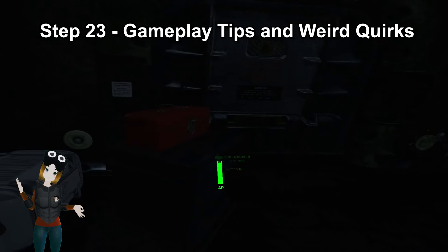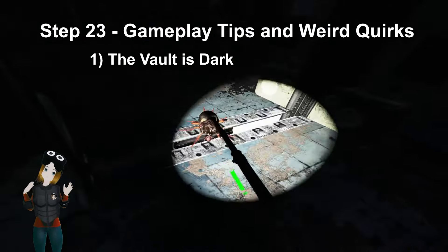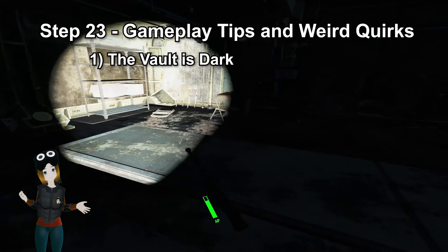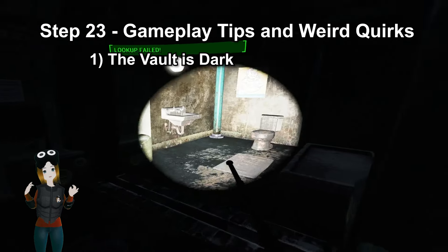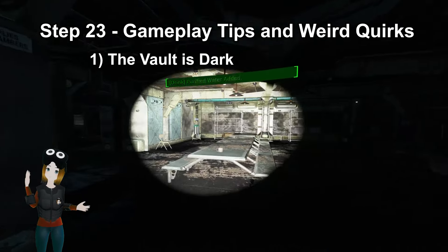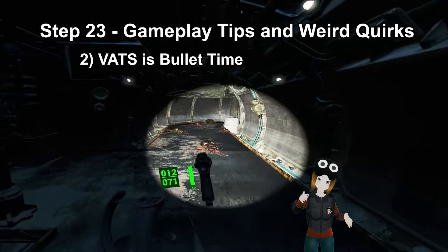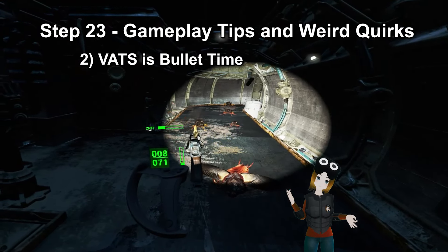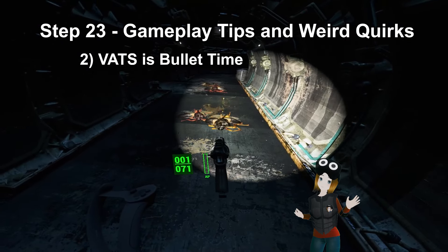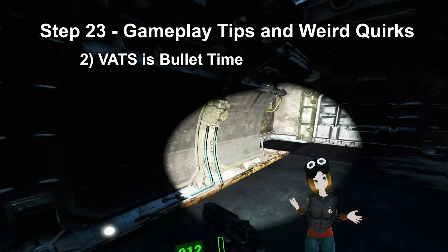Step 23: Gameplay tips and weird quirks to know. As you're playing through the vault, you might notice some things are different. Number 1: the vault is dark. This was done for performance reasons because by default Bethesda put an ungodly amount of stupid light sources in there, which tanks performance even on a 4090, so we just removed them. You can get a flashlight by holding down the left trackpad on Index. The darkness also makes sense in lore — it's been about 200 years since the vault was operational, the lights would not still be on full blast. Number 2: VATS is bullet time now and guns are accurate. When you press VATS, you'll enter a slowdown mode — just fire or hit normally. The movement during this is teleport, there's no way to change that. On the desktop version of Fallout 4 you can't even move at all, so just live with it.